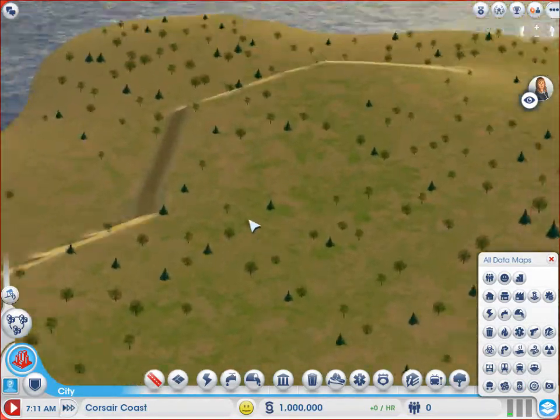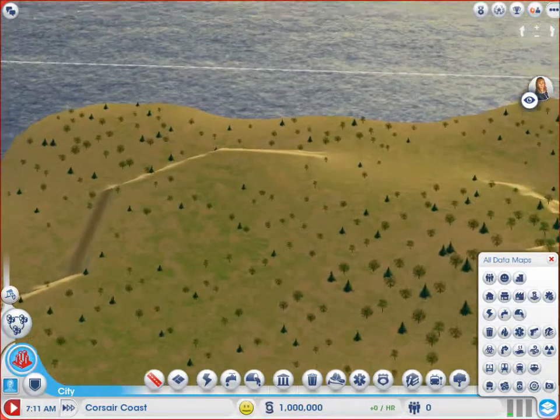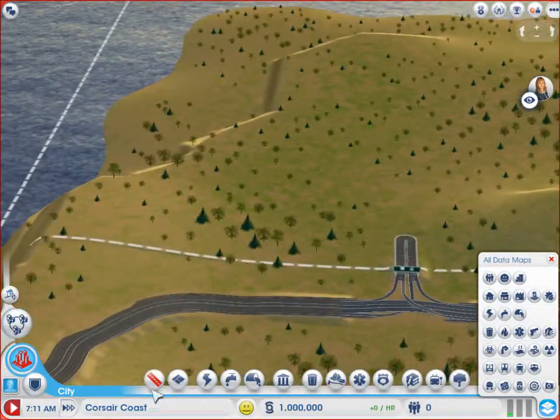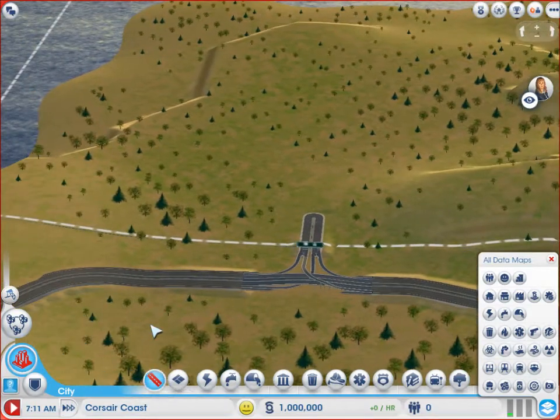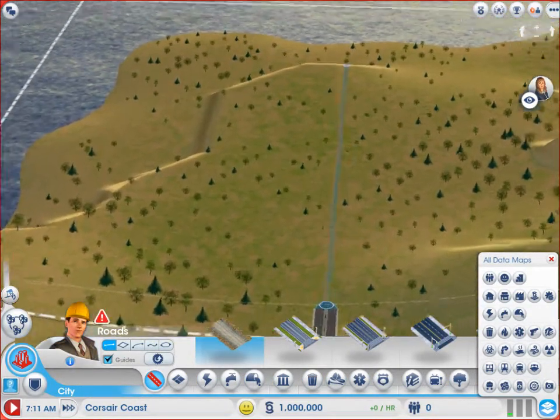I wanted the wind to go up that way, so if there's pollution coming down that way I would have to do something else. But there's quite a lot of oil so that's good.